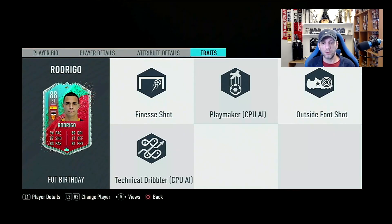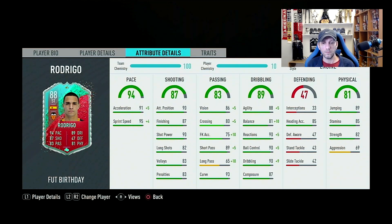Before we go to the details, we can check out his traits. He has two very important traits: the finesse shot and the outside the foot shot. The finesse shot is really important especially for a striker. The outside the foot trait means that although he does have a five-star weak foot, in positions where you can't switch feet, he will take some good outside the foot shots. These are two very important traits and a big plus for this card.